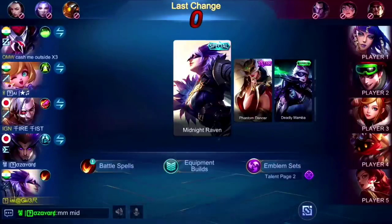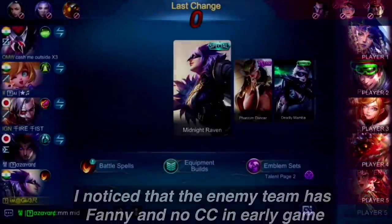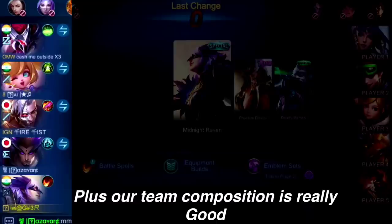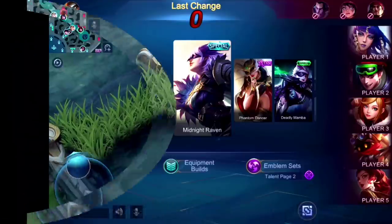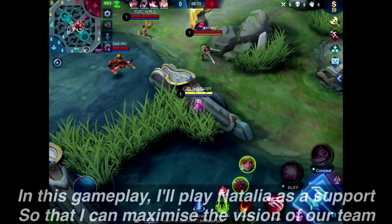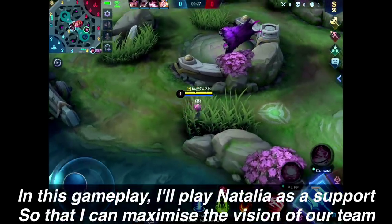Before the game started, I noticed that the enemy team has Fanny and no CC in early game, plus our team composition is really good. So we have the advantage to invade their buff. In this gameplay I'll play Natalia as a support so that I can maximize the vision of our team.